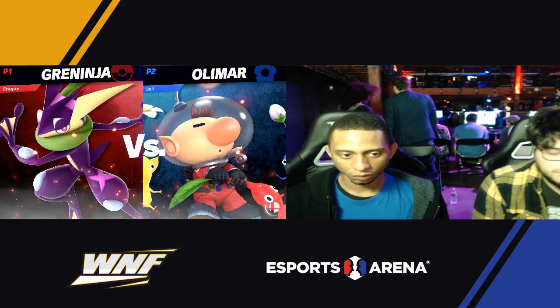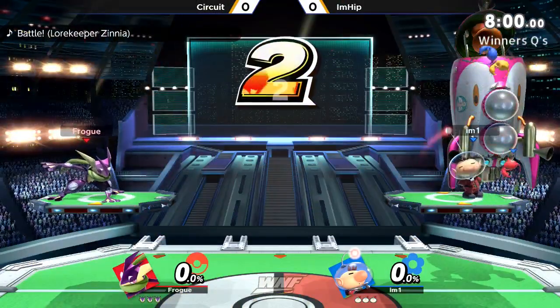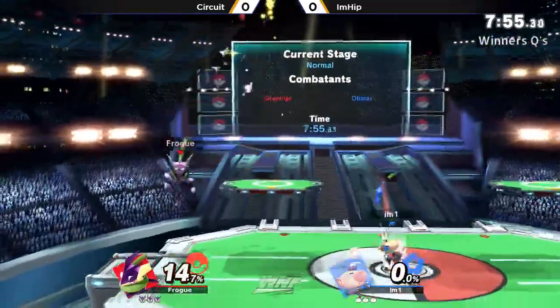Alright, so it looks like Circuit was like, 'yo man, I'm trying to win out here, I'm going out to these locals, I'm grinding, I'm going to pick a top tier.' And Greninja is definitely a top tier, both these characters being of the top tier echelon.